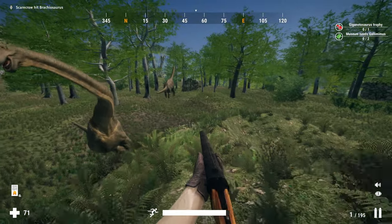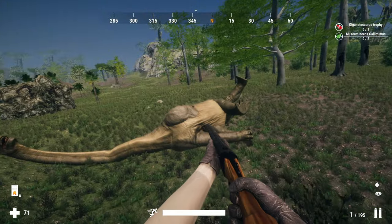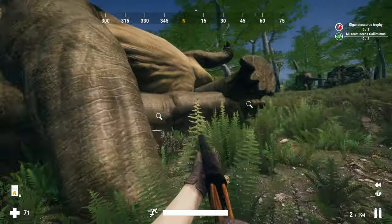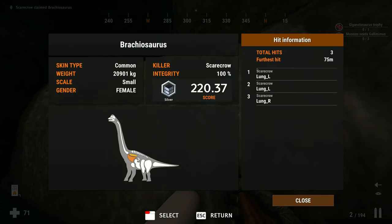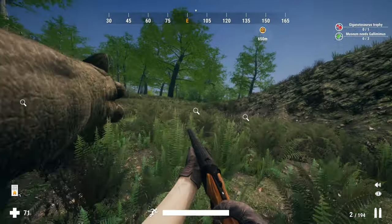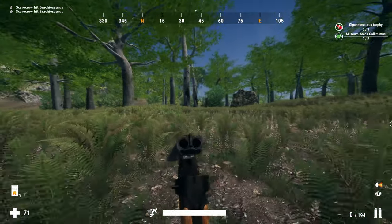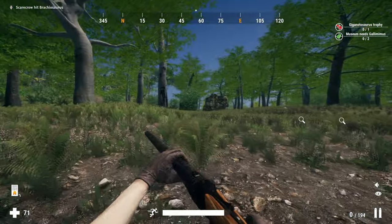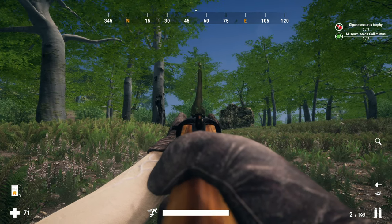Three shots to the brachio and it went down — that might be the quickest we've ever taken one down with the 700. I was a little underwhelmed with its performance, but that worked out very well. Those were all lung hits — I'm impressed. Let's try to get this next one; it's a little farther away but maybe we can still take it down as it runs towards us.